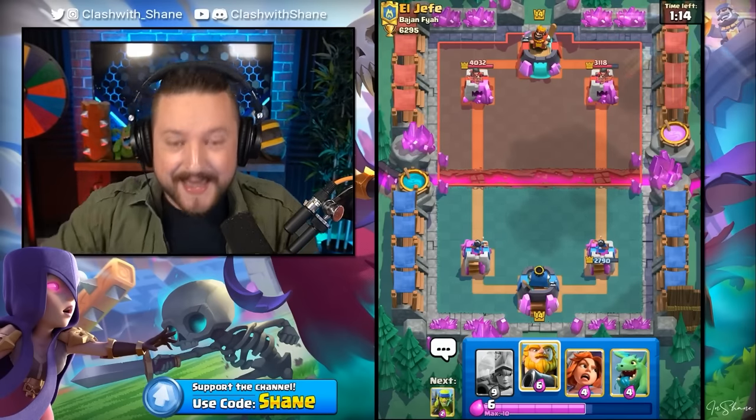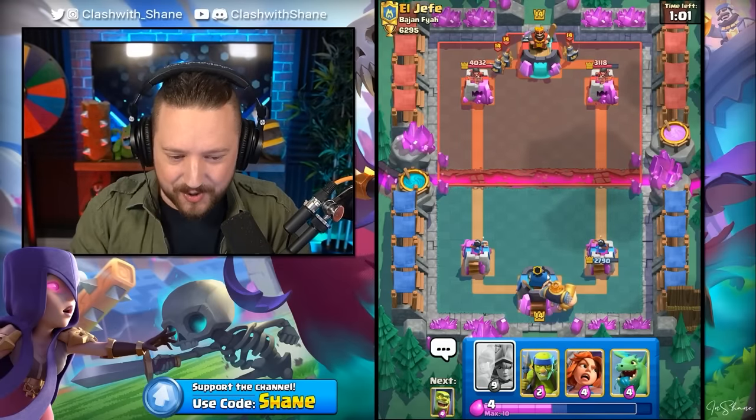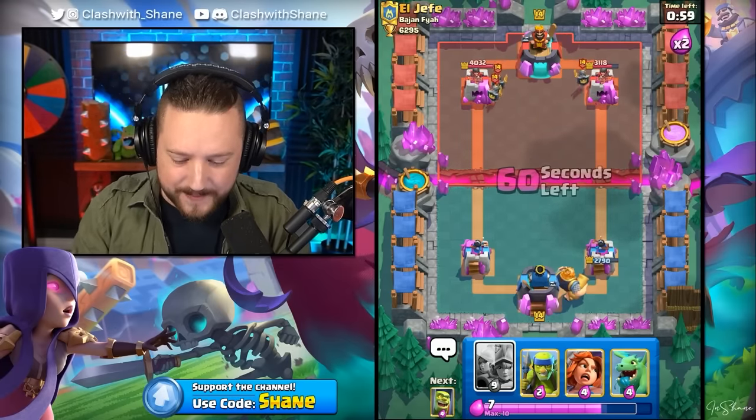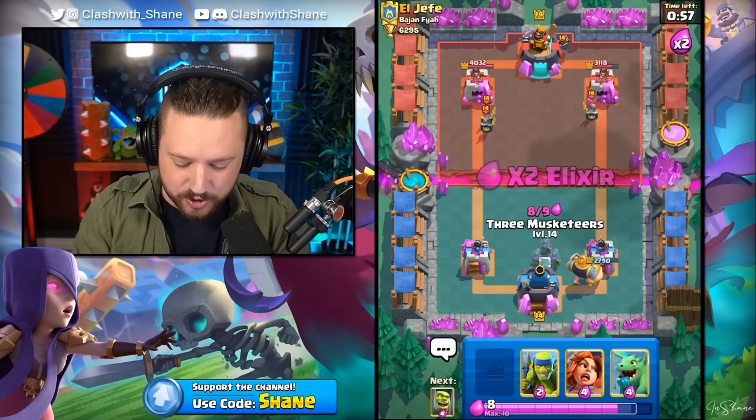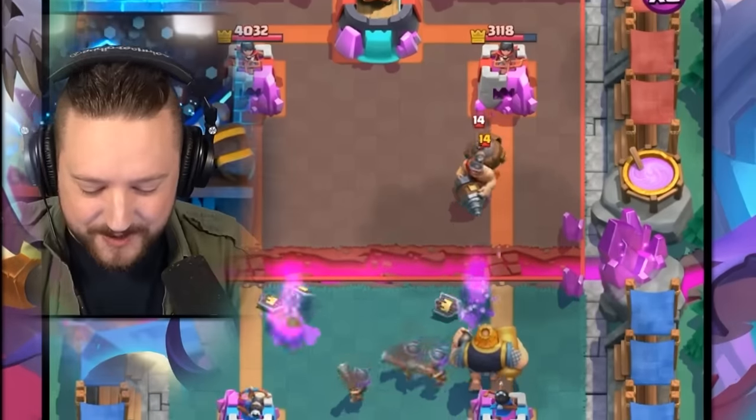We got 15 more seconds until we hit the double elixir period, and then we can unleash the beast of the Three Musketeers. Royal Giant, come on, let's go, my friend. So he's gonna go probably with a Mighty Miner right lane again. I do mean the Mighty Miner - he's got a big drill, okay? He basically is holding a Giant Goblin Drill. Imagine Goblins came out of him when he died - that'd be kind of crazy.